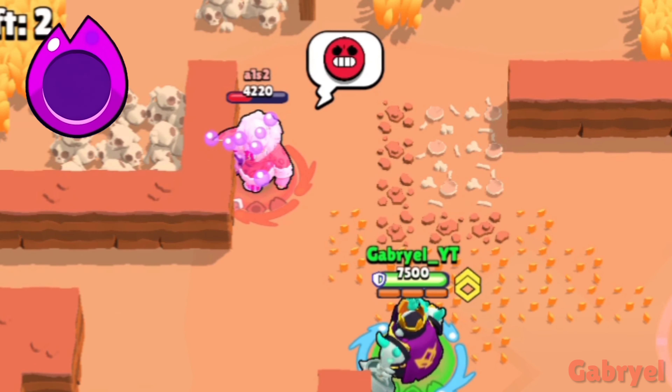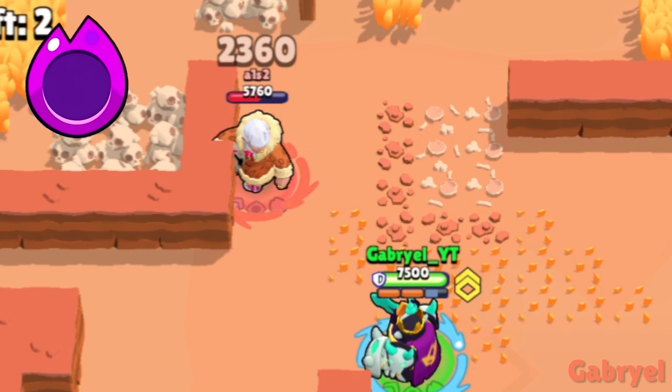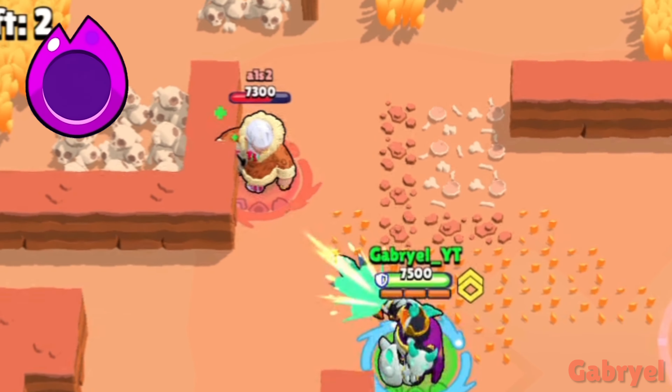Surge. It's very hard to do this, but in stage 4 or stage 5 if using his Hyper Charge, if aiming at the right spot, he can do way more damage to an enemy if it's right next to a wall.